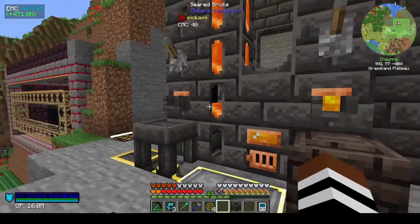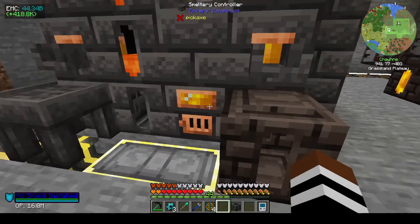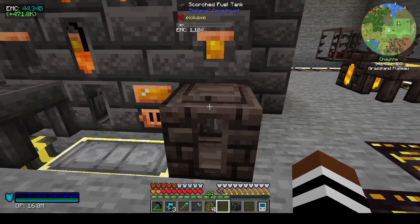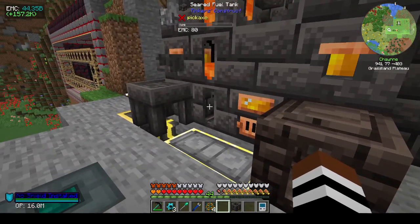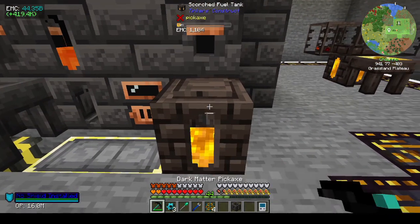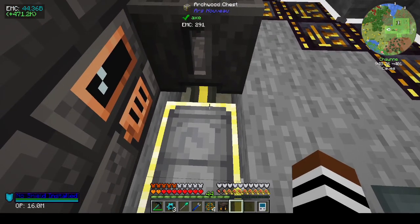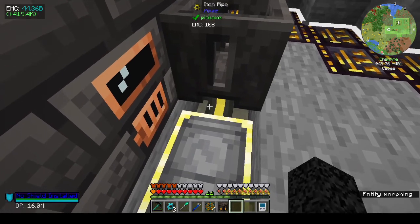I was just cleaning up out here with the smeltery. I wanted to get rid of the blazing blood that was in here — I filled up this tank and then I realized people might not know how to empty the tank apart from using pipes. You can put the scorched fuel tank — I'm guessing it would work for the seared fuel tank as well — under here, right-click on it, and it empties into the container. It's as simple as that. Before, you'd either break it or try to find a pipette to get the stuff out.